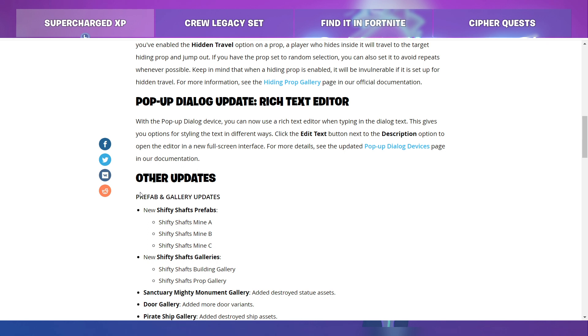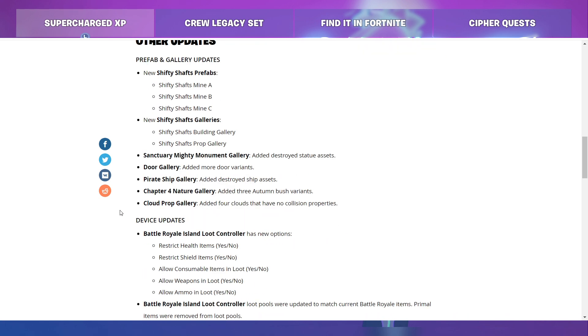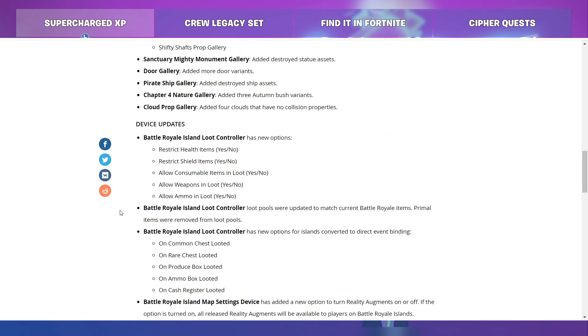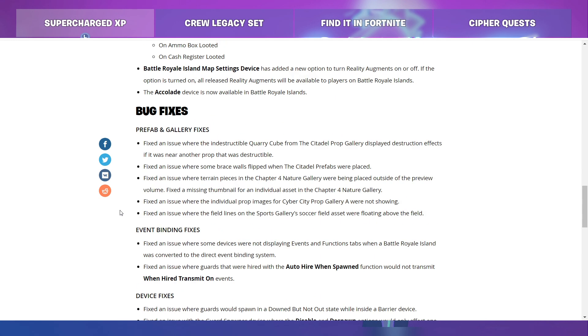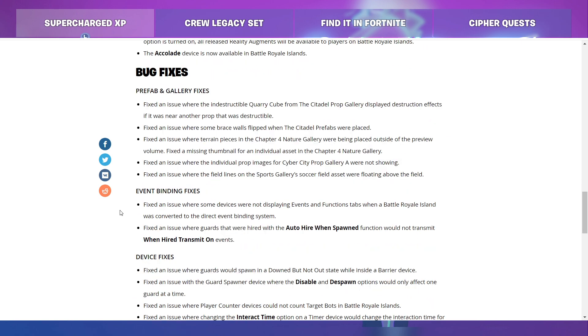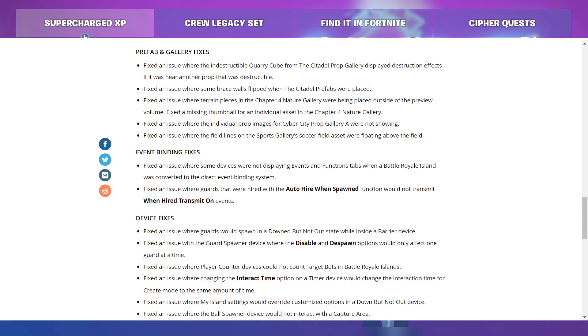For other updates, there are new Shifty Shafts prefabs, new Shifty Shafts galleries, and new stuff for the Sanctuary Monument Gallery, Door Gallery, Pirate Ship Gallery, Chapter 4 Nature Gallery, and Cloud Prop Gallery — all of which have had items added. There are also device updates including the Battle Royale Island Loot Controller, the Battle Royale Island Map Settings device with new options, and the Accolade device is now available on Battle Royale Islands. There's also a long list of bug fixes, gameplay fixes, and device fixes. So just know that they're fixing a lot of things in Creative.